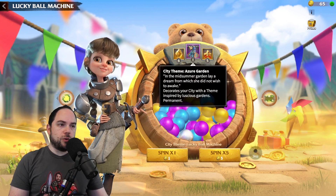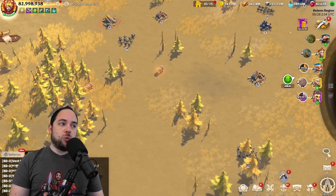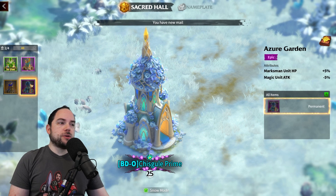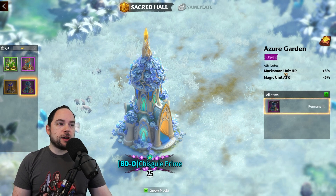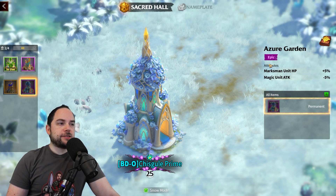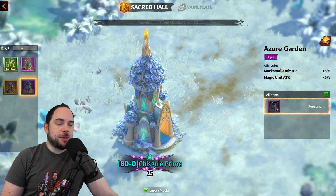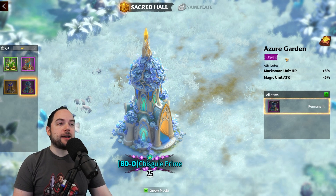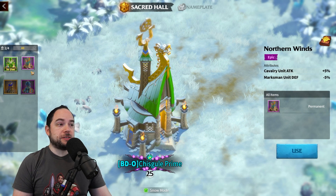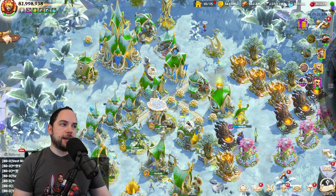This city theme is called the Azure Guardian. Is it any good? I generally think it's good to have city themes on hand — you never know when you might want to rally your garrison with a specific troop type. Increasing your Marksman unit hit points is not the best; you'd rather have Marksman unit attack since the base stats for Marksman are primarily attack. But 5% Marksman unit hit points — I'll take it. I don't have another Marksman city theme, so it's good to accumulate these. I'm going to go for it.